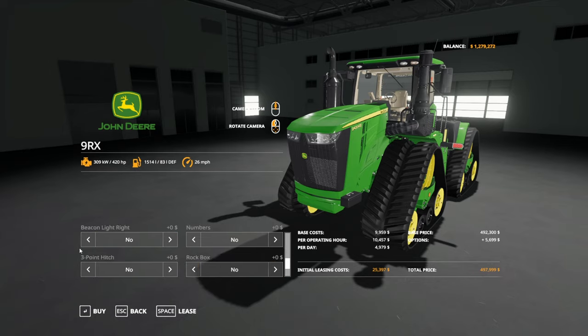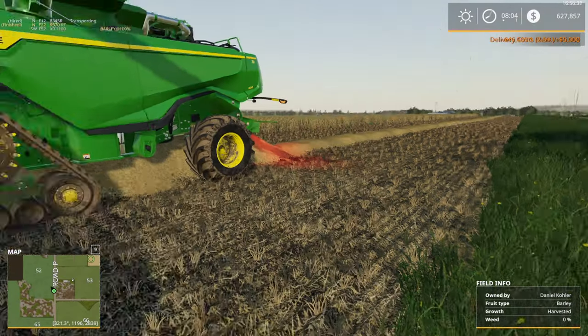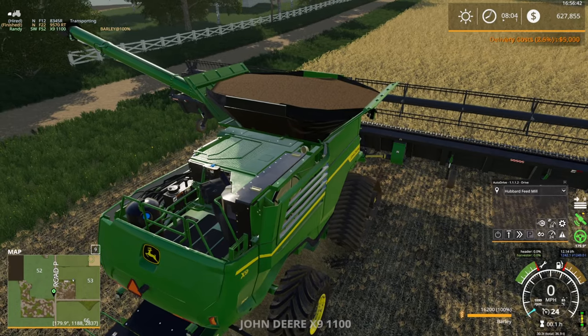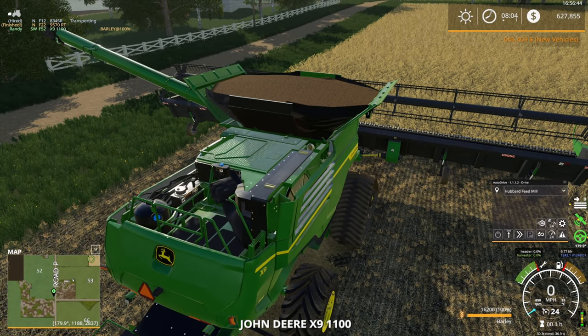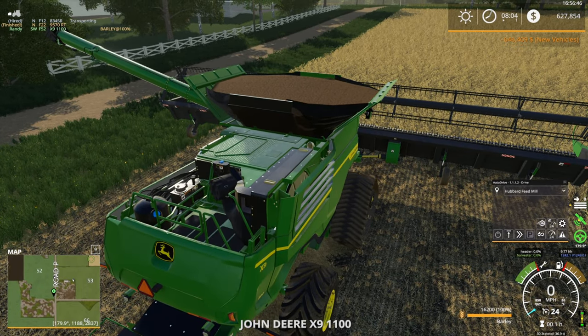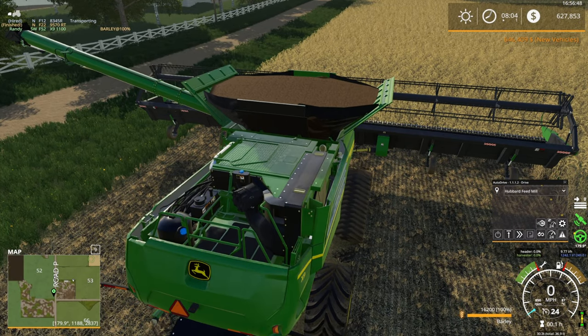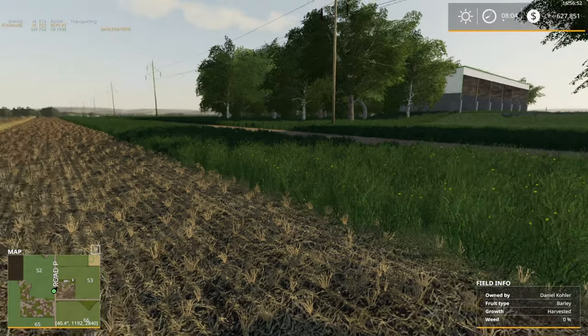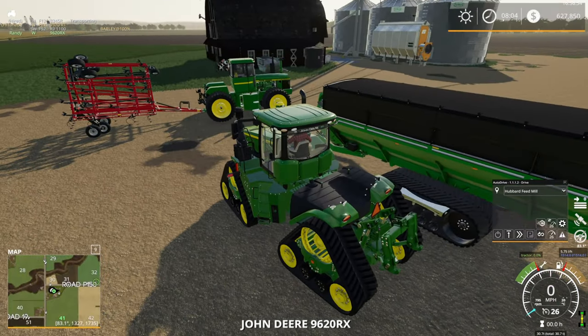We've got 1.2 million left — quickly running out of money. Definitely bump that up to the 9620RX, throw some GPS on it. Six hundred forty-six thousand for the tractor — that didn't include the grain cart, so another 846 for that. That's about how you spend roughly two million dollars in real quick. And this combine is completely full already — better get the grain cart over there.